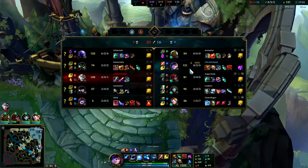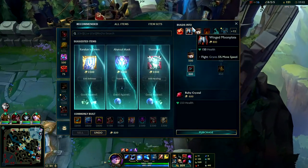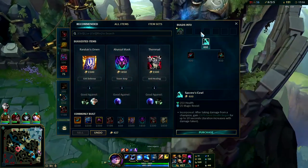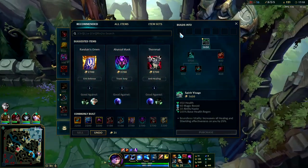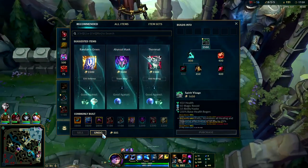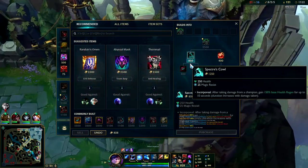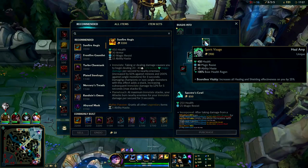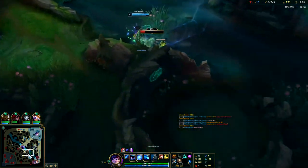Spirit Visage is gonna be huge here. We'll build straight into it. I'll sell the pink ward — I'd rather keep the refill potion. Doesn't seem like much, but Spirit Visage increases healing anyways so I'll get rid of the pink ward for now.